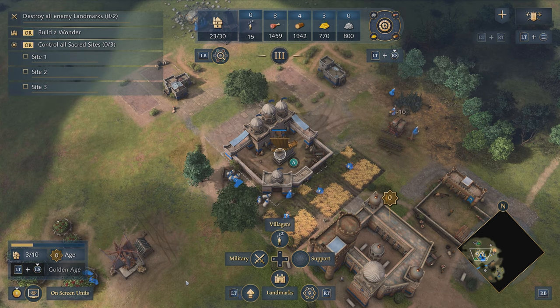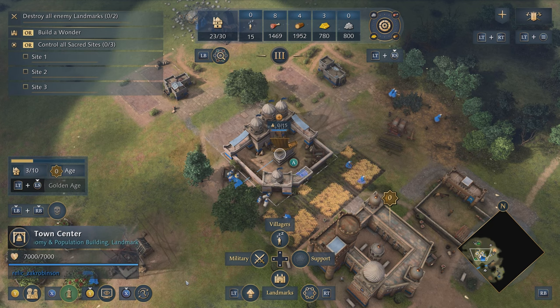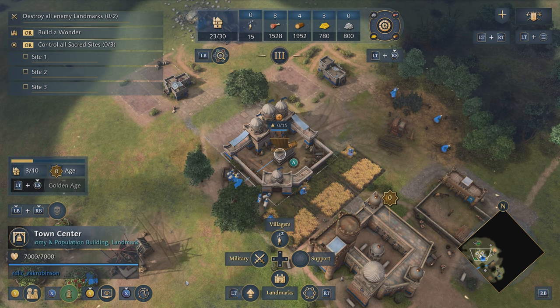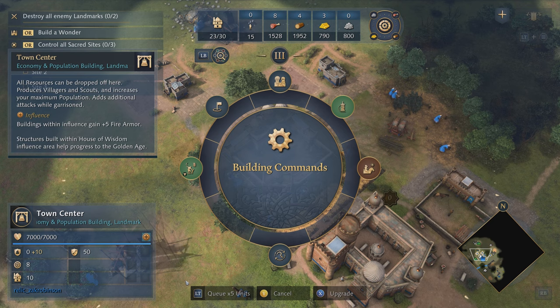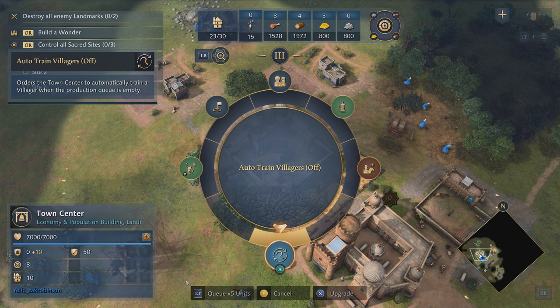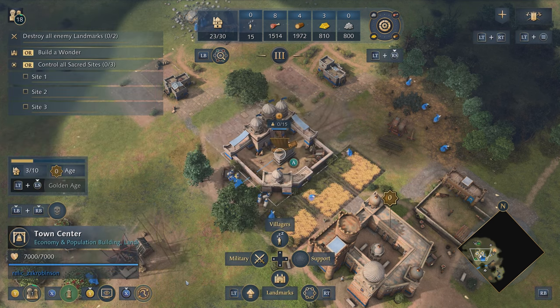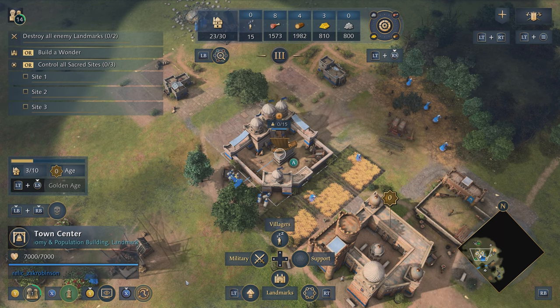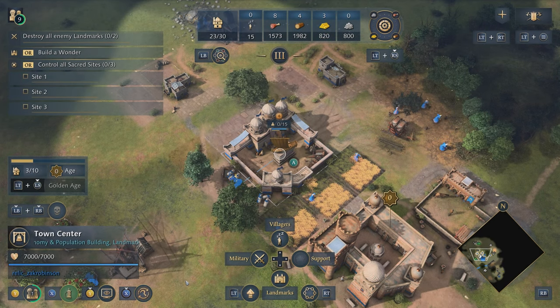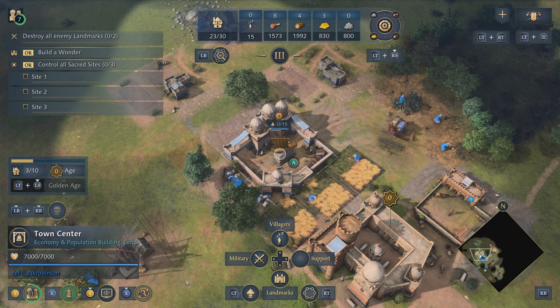But that's not all. If we select our town centre, we're going to want to train a lot more villagers. But it's hard to remember to keep training villagers all the time, so we can automate that too. If we open the radial here, we can see at the bottom there is the auto-train villagers toggle. This is currently off, but if we engage it, our villagers will automatically be trained from this town centre until we turn it off. You can also see that if you hold X, you can turn on or off the auto-train villager toggle.